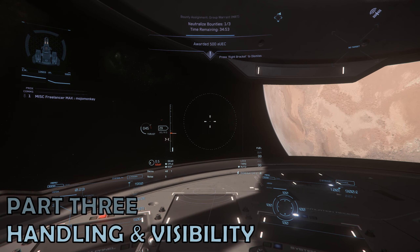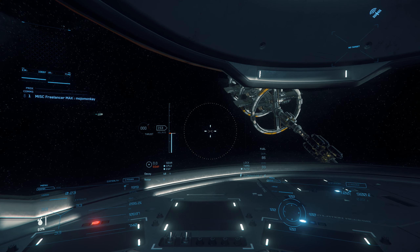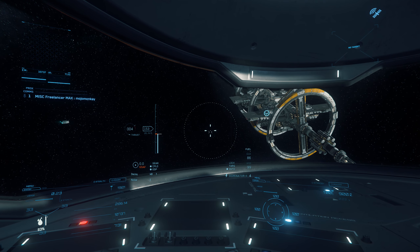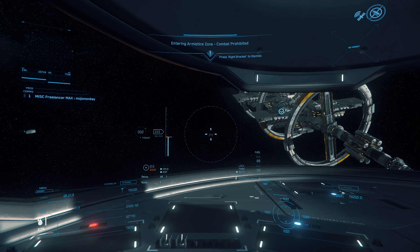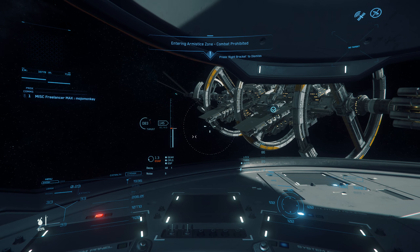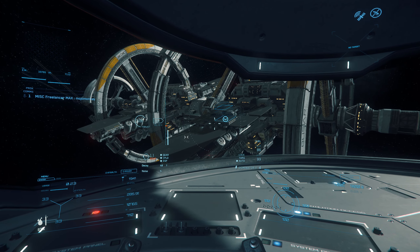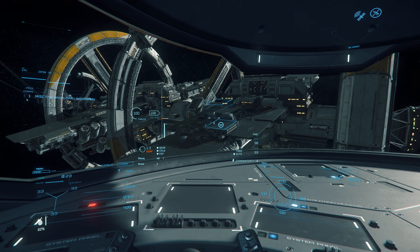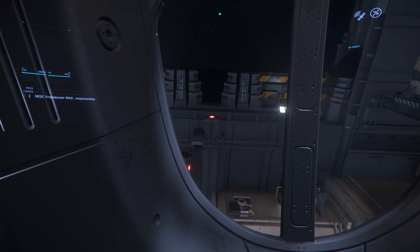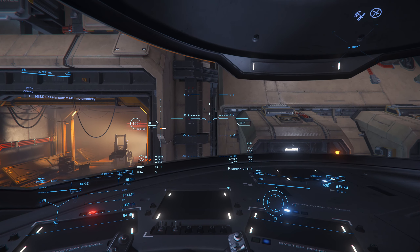Part 3: Handling and Visibility. Starting with visibility, the Freelancer Max features the absolutely awful MISC cockpit, which offers only a thin sliver of visibility around the pilot and is far too reflective. So don't expect to have good vision when flying — this is designed to be a space truck, and is designed to feel like it. There is a window right above the pilot's head which lets you see immediately above you, which is useful to know if the hangar doors are open or closed.